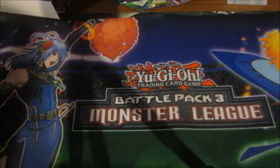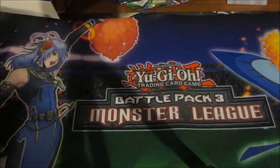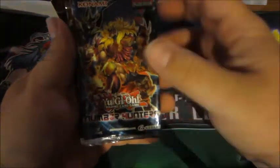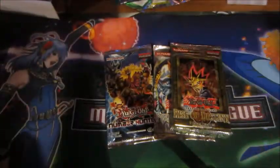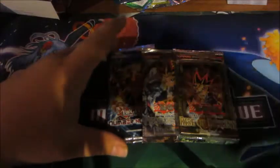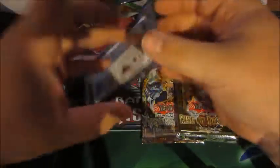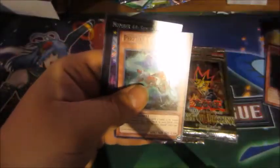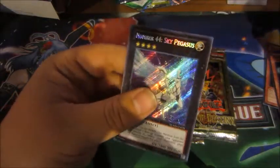Second box contains three booster packs. We have Number Hunters — I don't even think that was an actual booster set, which is kind of weird. We have Metal Raiders — this is old school right here — and Rise of Destiny. Two older packs, which is what I like to see. I'm a big fan of old school Yu-Gi-Oh! We'll save Metal Raiders for last. Number Hunters — at least they're all foils in here: Kage to Kage, Chakra, Resurrection of the Ritual Spell for it in the same pack — cool. Photon Lizard and Number 44 Sky Pegasus, the worst Xyz monster ever, aside from Baby Tyrigan I guess.